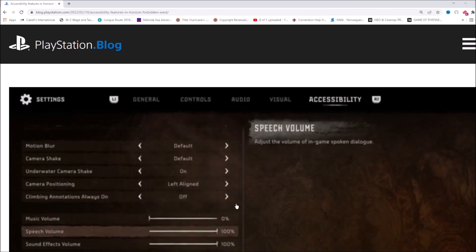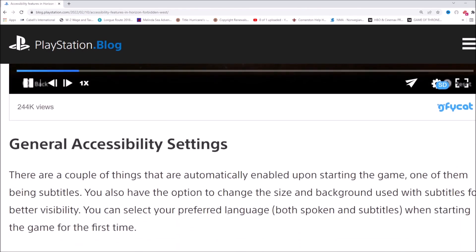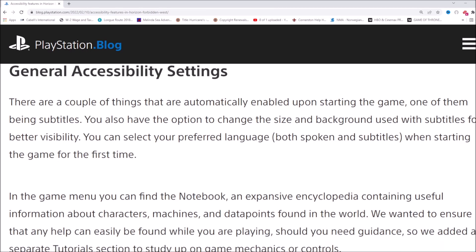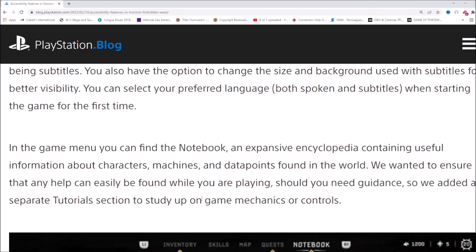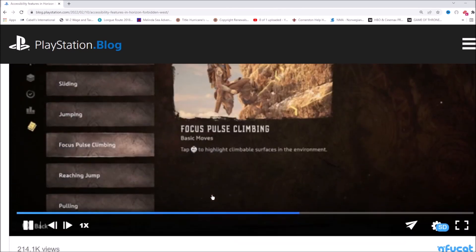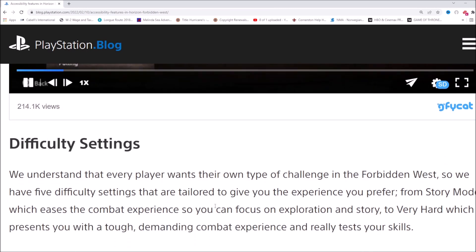They're going through the settings in a video, which is a huge reveal this early in the game cycle. General accessibility settings — there are a couple of things automatically enabled upon starting the game, one being subtitles. You also have the option to change the size and background of the subtitles. In the game menu you can find the notebook, an expansive encyclopedia containing useful information about characters, machines, and data points found in the world. They've also added a separate tutorial section in the game mechanics controls.